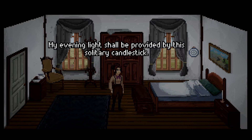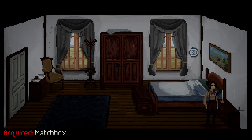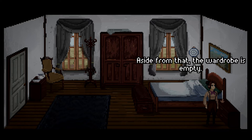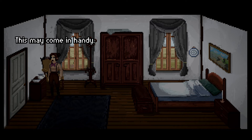"My evening light shall be provided by this solitary candlestick." Complimentary matches — useful! Let's grab those. "A decrepit set of drawers, jammed shut — the wood must have warped over the years." "I've stored my case in there — a box within a box. I've hung my dress inside. Aside from that the wardrobe is empty." We can pick up the jug — it may come in handy. So we now have the room key, the matchbox, and the jug of water.